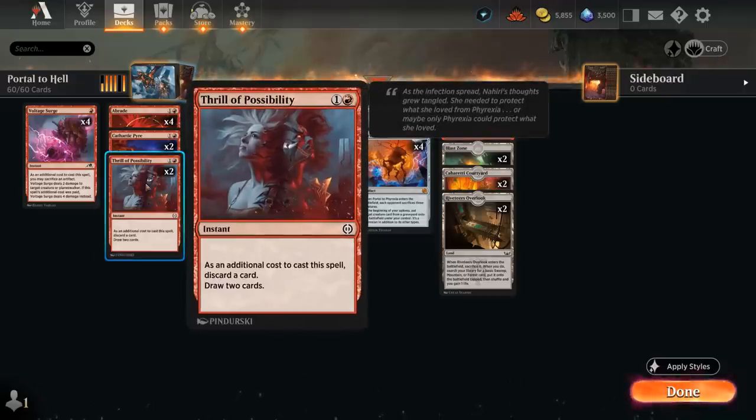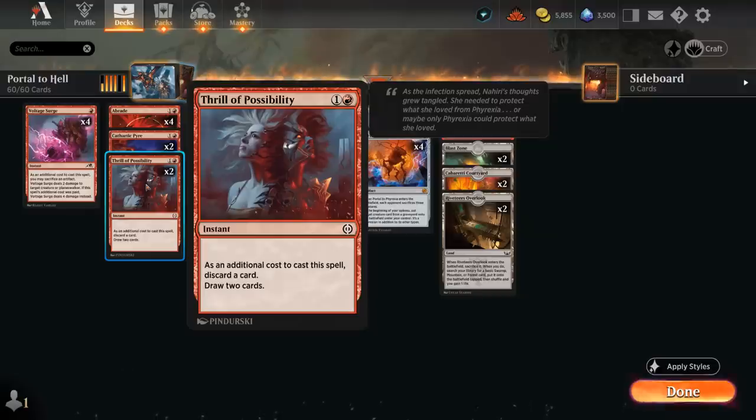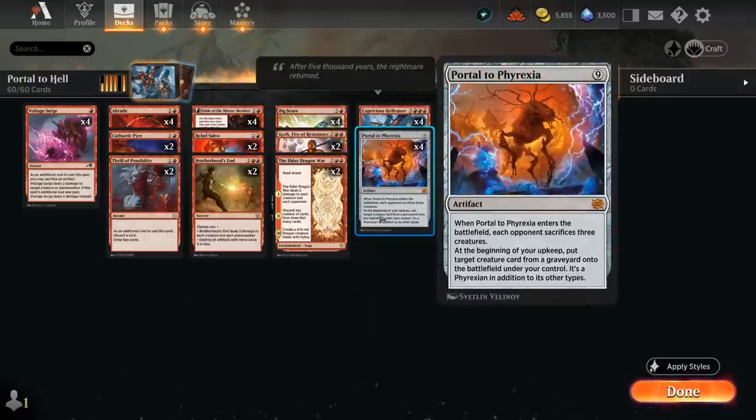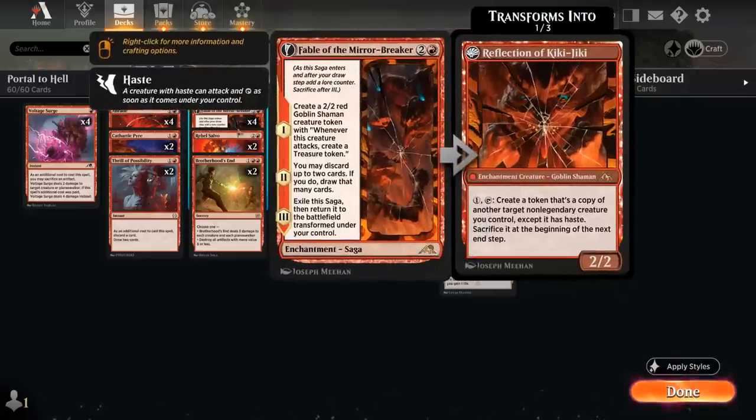Cathartic Pyre can also be quite flexible, dealing three to a creature or planeswalker, or we can use it to discard up to two cards and draw that many, also setting up our Hellraiser. I'm playing Thrill of Possibility over the two-mana enchantment because Thrill will immediately add another card to the graveyard. The fact that it's an instant can also potentially help play around graveyard hate — if we can discard a Portal at instant speed, untap, and then cast a Hellraiser, we can play around some sorcery-speed graveyard hate.